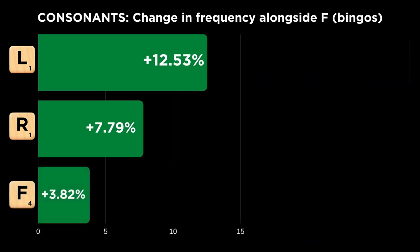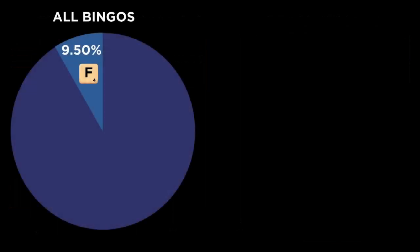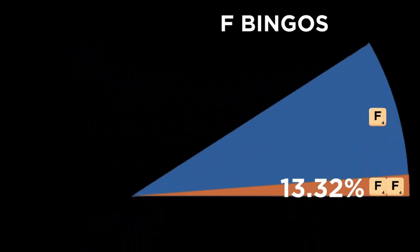But look at which consonant appears next on the list — yes, you're reading that right, it's the F appearing on its own list. If you've watched the rest of the videos in this series, this will be a surprise. 9.5% of all bingos contain at least one F, but within that group of words, 13% of F bingos contain both Fs.